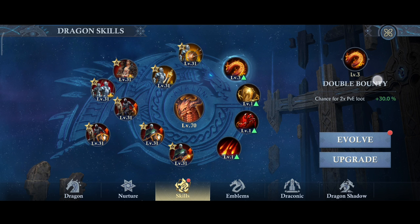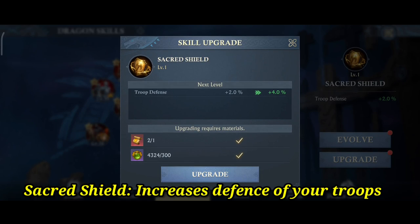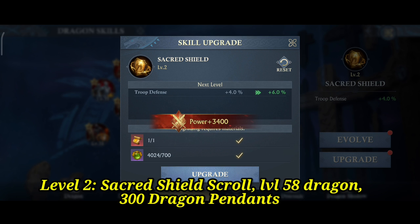Next, the Sacred Shield skill. This skill increases the defense of all troops. Requirements: Level 1 requires a dragon at level 56 and a Sacred Shield scroll. For level 2, a level 58 dragon, another scroll, and 300 dragon pendants.